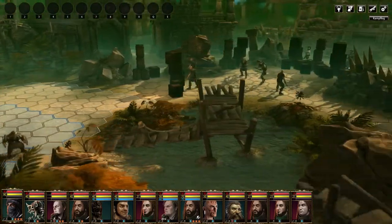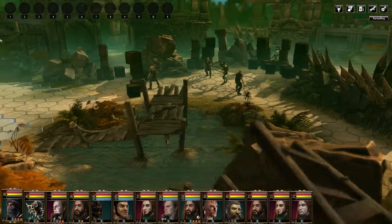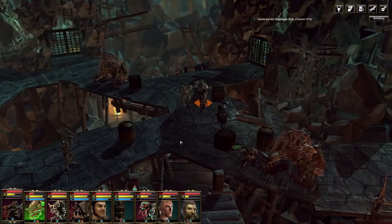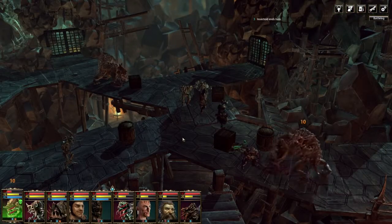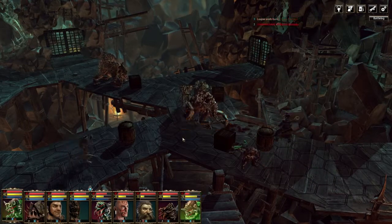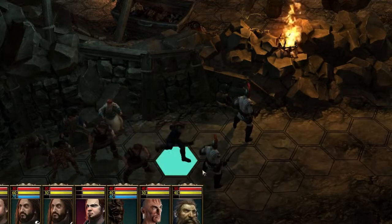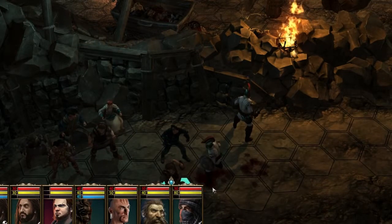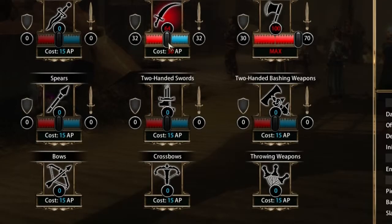The combat rules have also been reworked. The system has been streamlined and is presented in a more user-friendly way, and fights are more dynamic. It will almost never be the case that a unit standing directly in front of its target will miss. A unit can still parry, but simple misses are a thing of the past. The presentation of character stats is also more easily accessible, and hit chances are displayed as simple percentages.